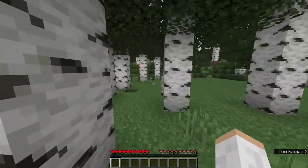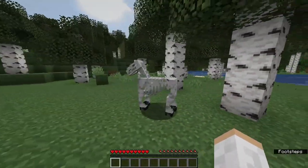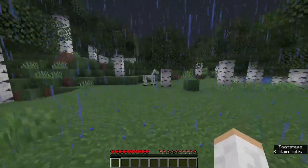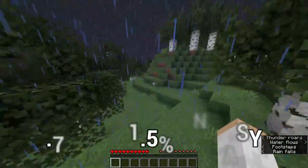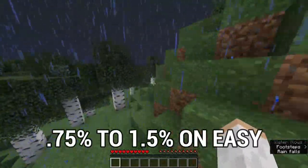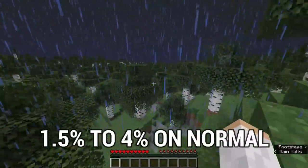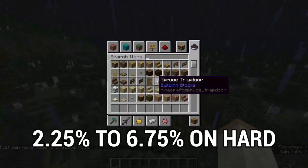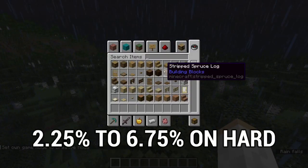You may have noticed these Skeleton Horses in your Minecraft world, and they are actually very rare. Finding one of these horses is a very low chance, and can only happen during a thunderstorm. The chances are 0.75% to 1.5% on easy, 1.5% to 4% on normal, and 2.25% to 6.75% on hard.